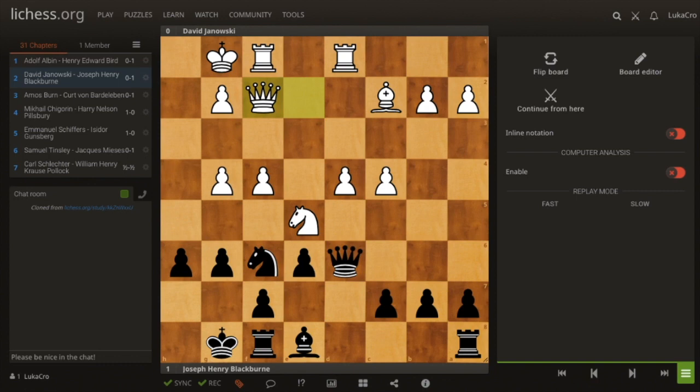Let's do this systematically. First we count material, because we were just dropped into this position. I can see everything is equal — okay, so the material is equal. We're not forcing exchanges or playing for a technical win. This is a game between Blackburne and Janowski.